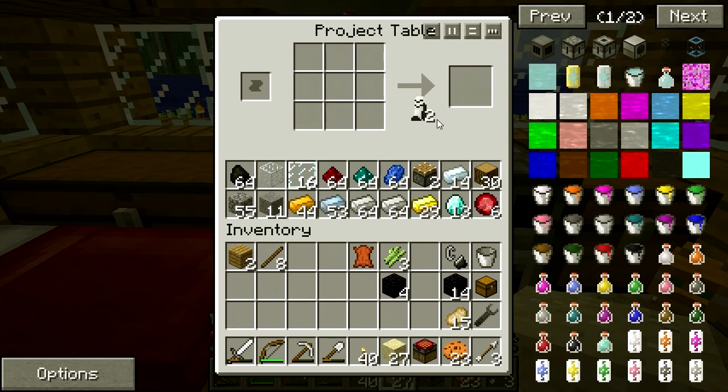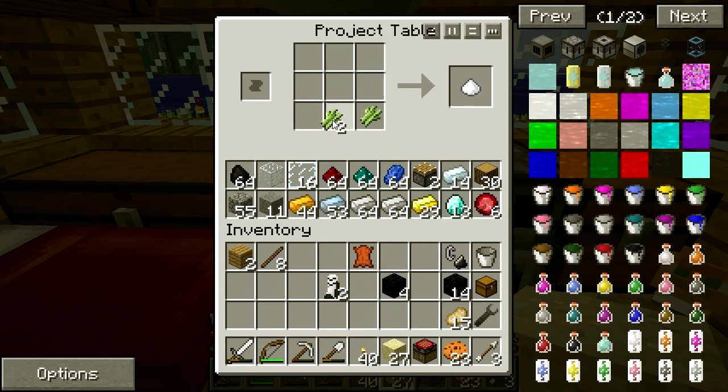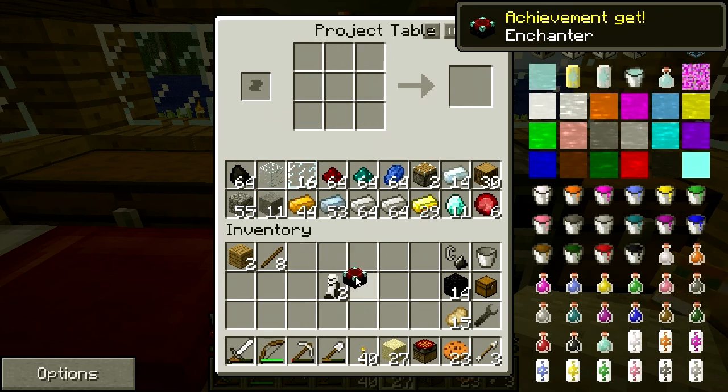And I need longfall boots. While I'm at it, I need a book first. There's a book. A couple more diamonds and some more obsidian, and we get an enchantment table. Yay for an achievement.